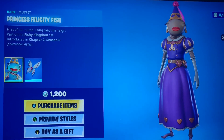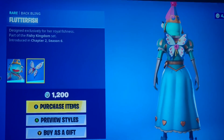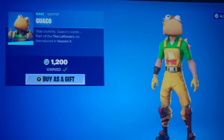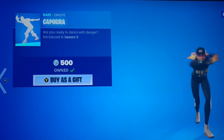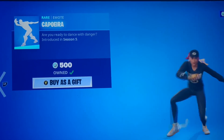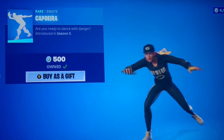We have the Princess Felicity Fish — I was just thinking about this one today — along with the Flutterfish back bling. We have Guaco, a nice little skin to have, you know, meme style. And Capoeira, which reminds me of a Bob's Burgers episode every time I see it.